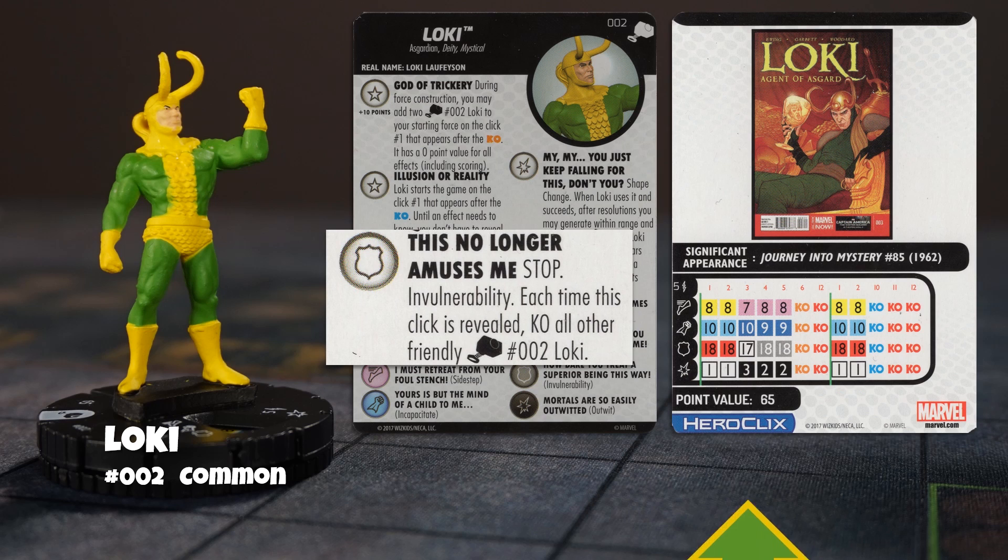Now if the main Loki falls to click number three — a stop click, by the way — the illusions vanish. They're knocked out and Loki now has Outwit, Invulnerability, Penetrating Psychic Blast, and Sight Step. This is going to be so much fun to play. I need multiple copies of this one for sure.